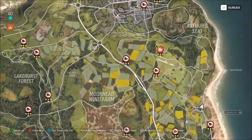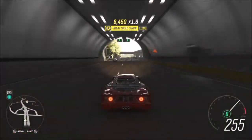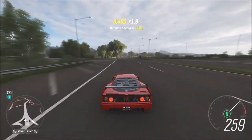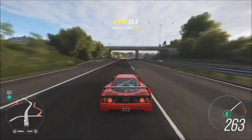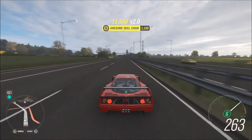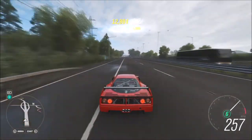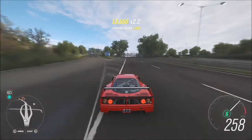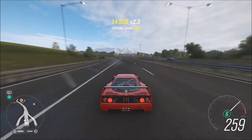The next challenge is to get 25 ultimate speed skills in your Ferrari F40 Competition. An ultimate speed skill is basically a speed skill above 200 mph, which using this tune will be no problem at all. All you have to do is a couple of runs up and down the motorway and you'll have it in no time — you can get about 10 to 16 ultimate speed skills in just one run of the motorway.